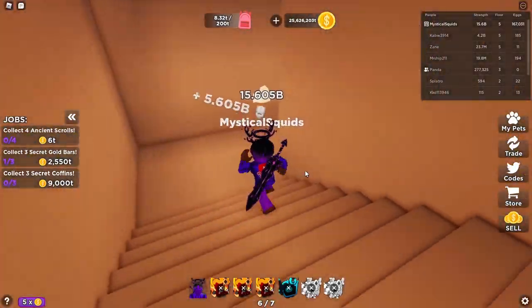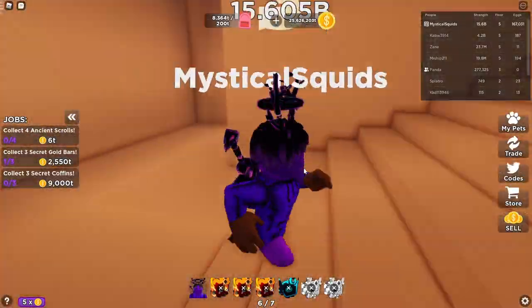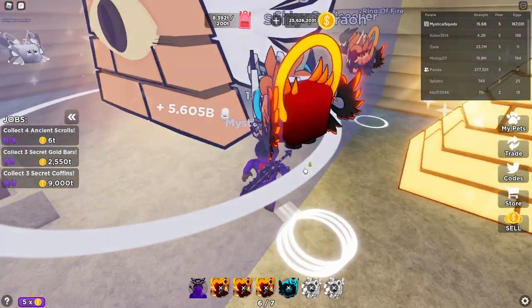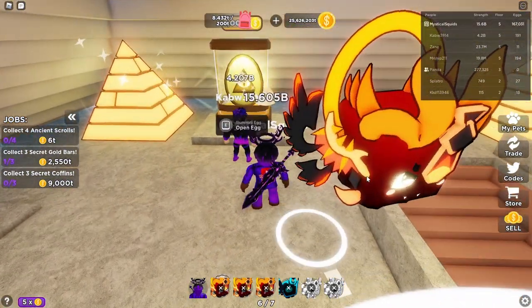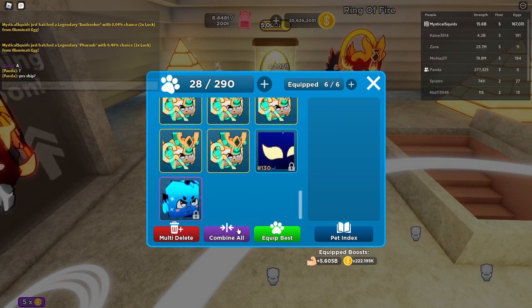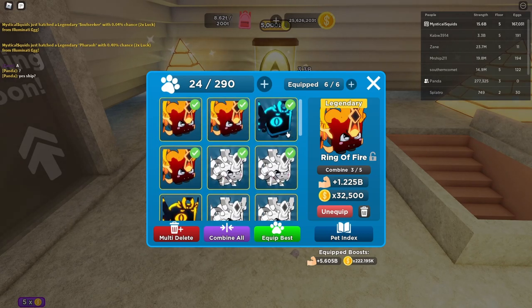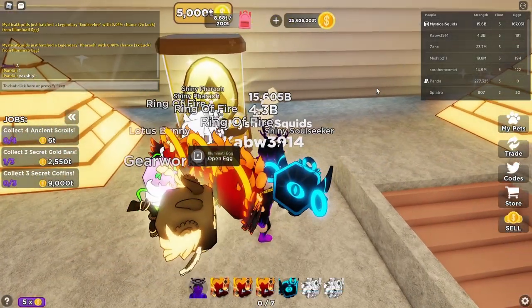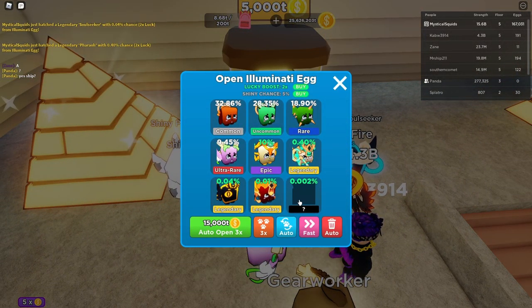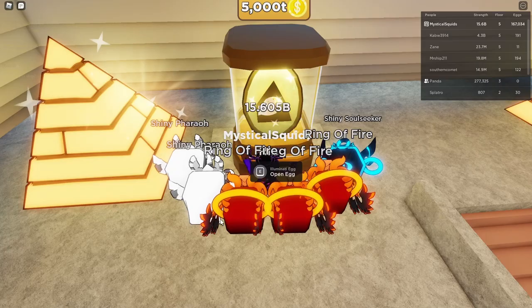I'm sorry this video is really just between me grinding coins and eggs and opening eggs, but I just really want to get something good in this new egg — so this is kind of the last round of grinding. I meant to post this video a while ago but I just really wanted to keep grinding. We still haven't got anything good — these are my best things. Let me combine everything and equip best — did anything change? I think we actually got another soul seeker. We just need a few more of these guys and we should be good, but soul seekers are super hard to get.